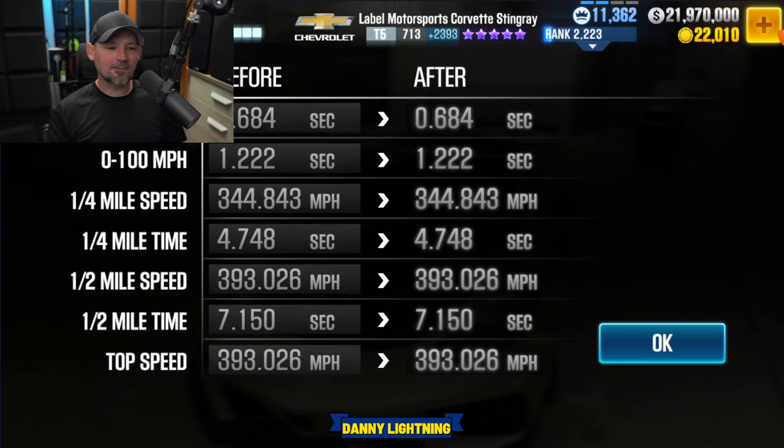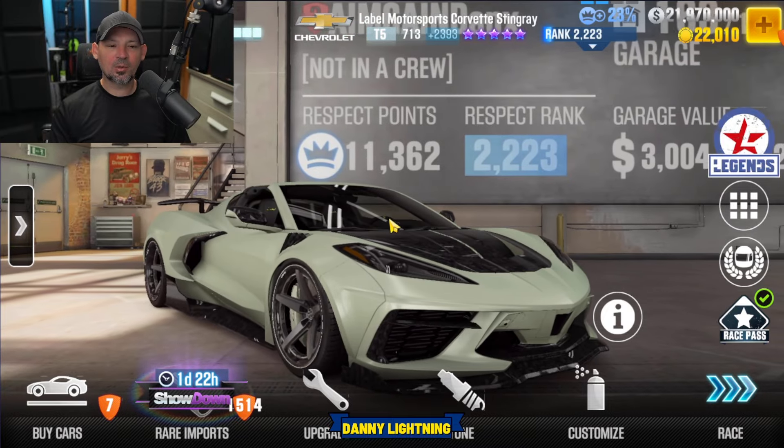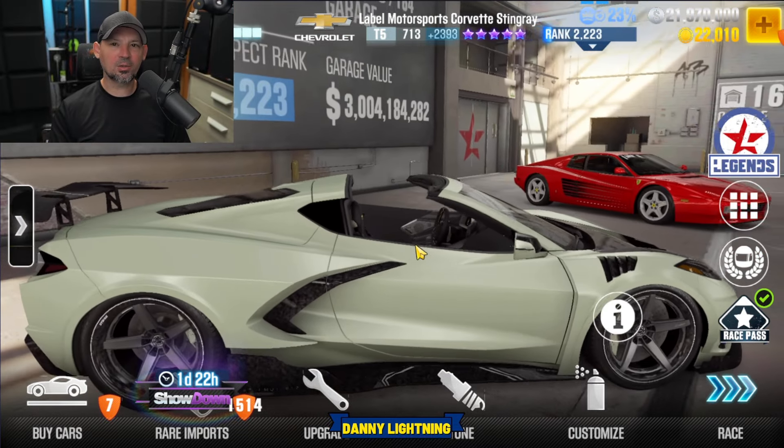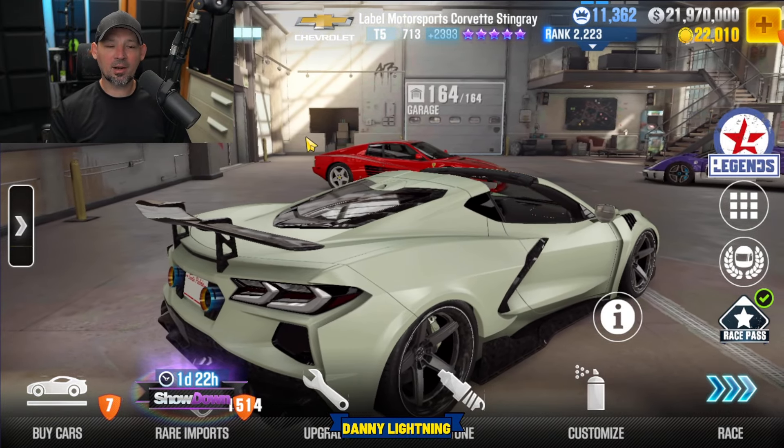This car has a 7.150 on the dyno time, 0-to-60 in 0.684, 0-to-100 in 1.222, with a top speed of 393. Decent times, decent top speed, decent acceleration — looks like it's going to be a pretty cool and somewhat fast car. Could run faster, could run slower, we don't know yet. And if you notice, every single one of these cars has been purple star only, so none of these cars are going to be milestone prize cars or prestige cup cars — these are simply going to be cars that you buy or win.